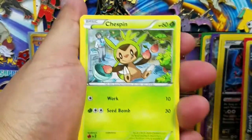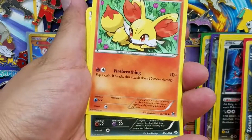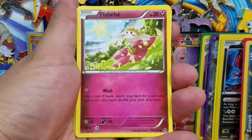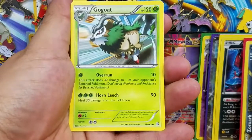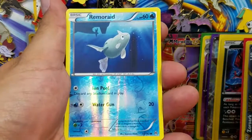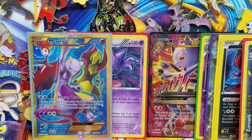Alright, here we go. Chespin, Doduo, Fennekin, Zorua, Floette, Beheyeem, Town Map, Gogoat, Remoraid Reverse Holo - that's a common - and a Cresselia Regular Rare. Alright guys, two more packs and we'll be done with this first half of the box.